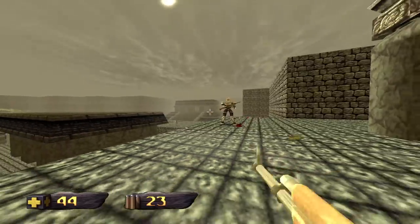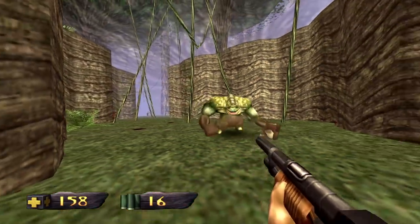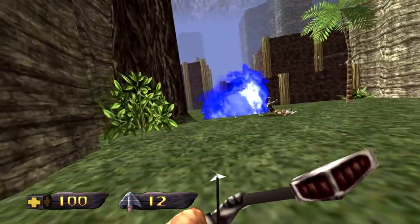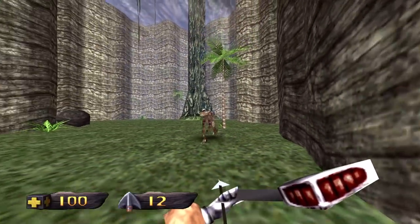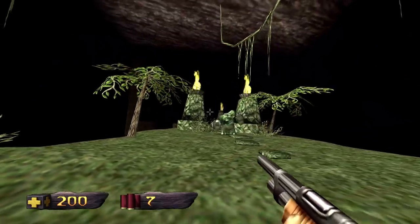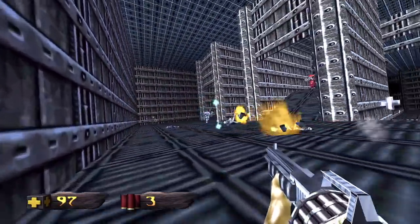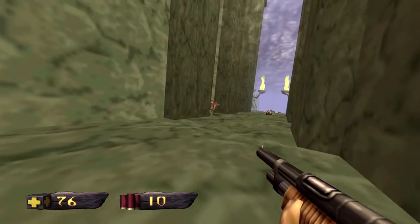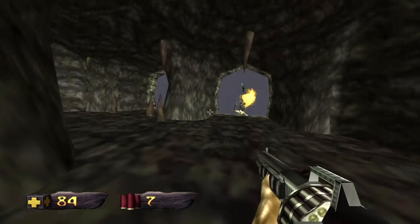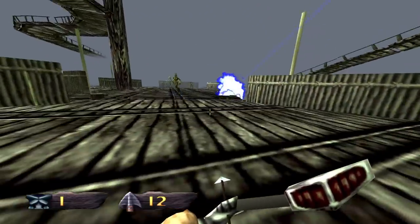Turok features a meaty arsenal of 14 weapons total — more if you count alternate ammo types. You start with a knife, pistol, and shotgun, with the tech bow being the iconic weapon of Turok. With standard arrows it's not terribly powerful, but tech arrows make it explode enemies in a puff of blue death. The shotgun can be equipped with explosive shells, invaluable against stronger enemy types. One complaint: you can't switch between ammo types, so if you have explosive shells or tech arrows loaded, you're forced to use them — an irksome limitation that surprisingly wasn't fixed in the remaster.